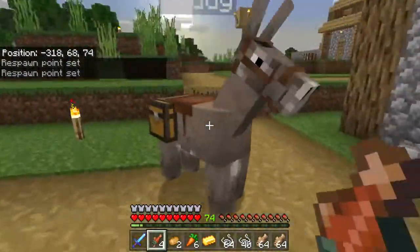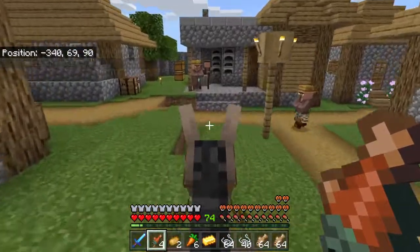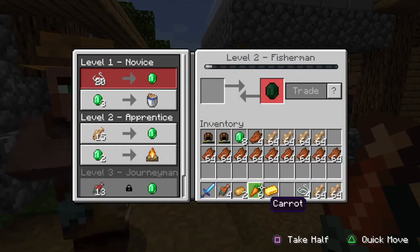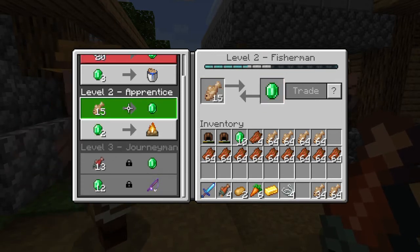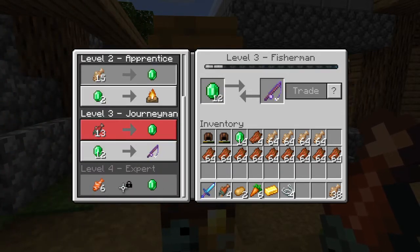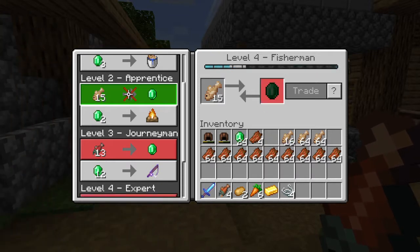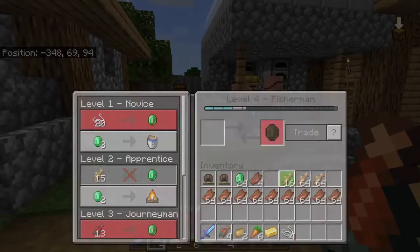Sorry mate, I didn't mean to. Right, buddy, come on — here's the fisherman. Trade all that wheat and string — look at that, that's all my string done. And he also trades cod, so you just do that. Boom — fishing rod's on breaking one, and then look at that — clownfish. Simple, it's the best way to do it.